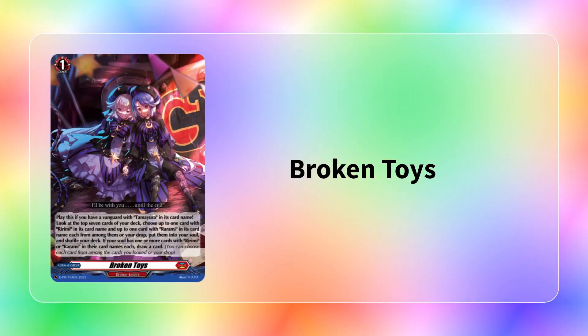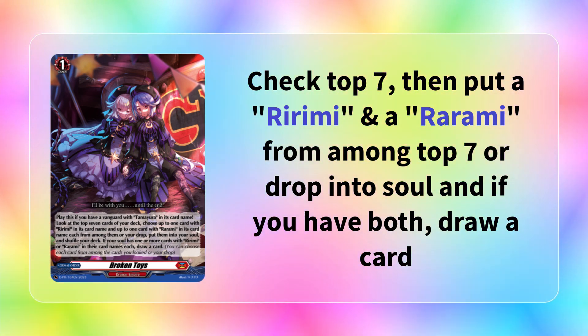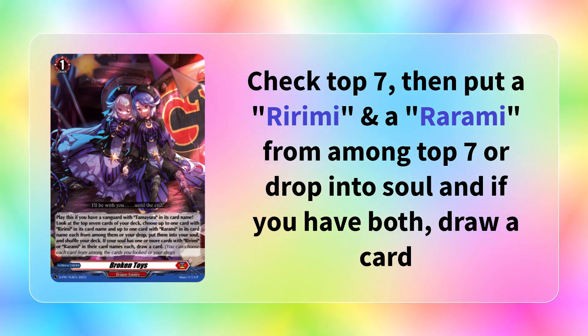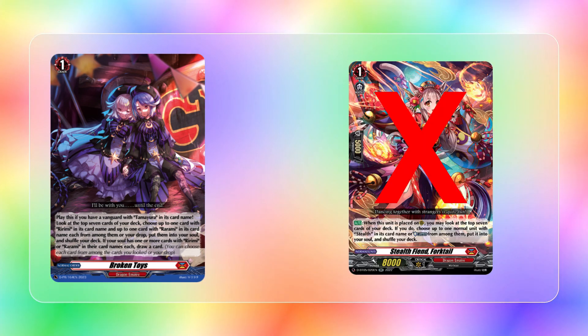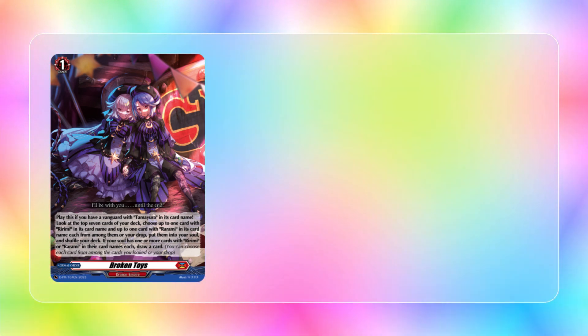Moving on from the first wave, let's talk about the promo that they received. The first promo is Broken Toys. Broken Toys is a grade 1 order that reads: play this if your vanguard has Tamayura in its card name. Look at the top 7 of your deck, choose up to one card with Rarumi in its card name and one card with Rirumi in its card name from the cards revealed or drop, put them into soul, and then if you have one of each in your soul, you draw a card. This card pretty much took the spot of Fortail because it was just an order - it could get you two cards from drop or deck, and it drew you cards. Very strong card. Most decks play about two or three copies.